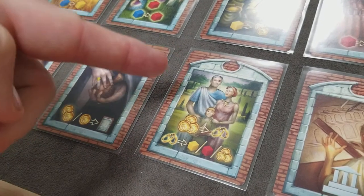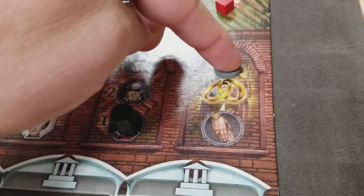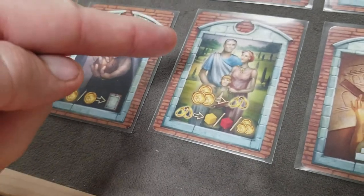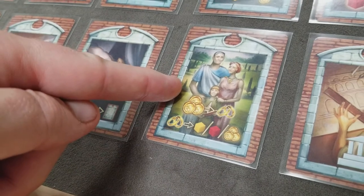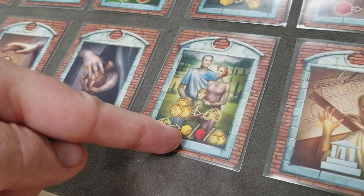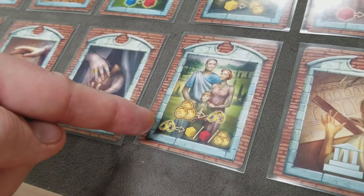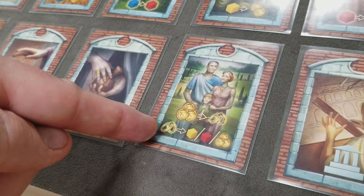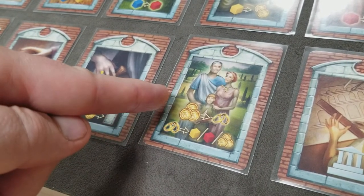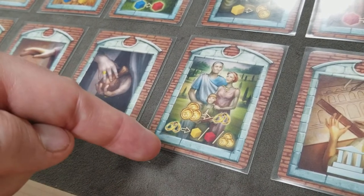This is the marriage card. You pay 3 money to get married and slide your marriage token to indicate that. Once married and you decide to play this card, you can instead get a grain, a wine, or 3 coins. One special power: you're allowed to roll your dice first to see which Emperor favor you're eligible for, then decide which of these resources to get.